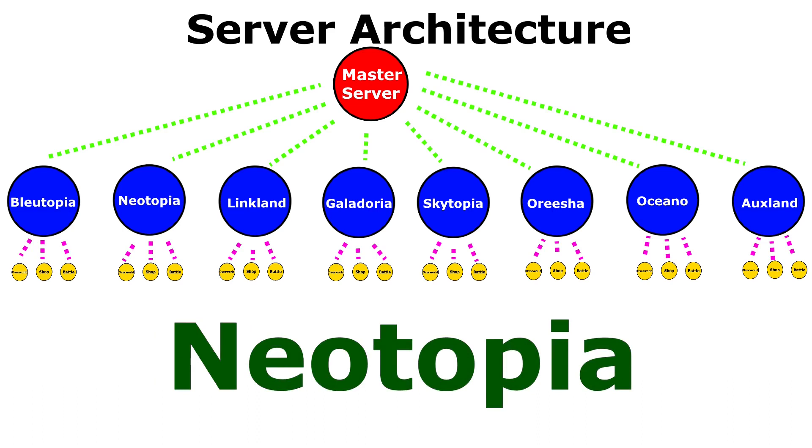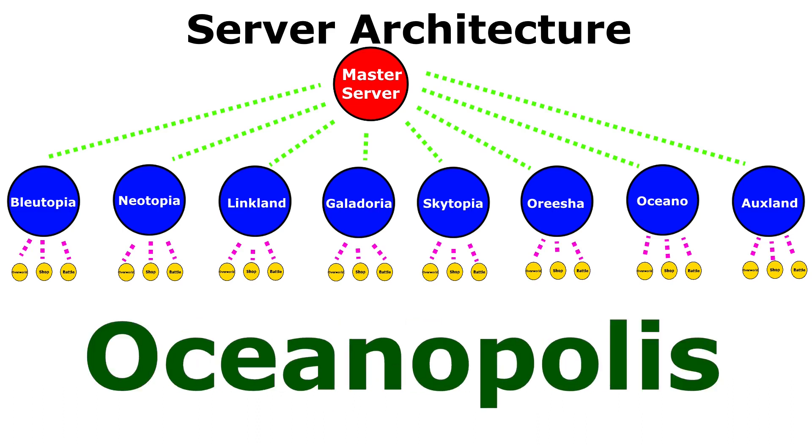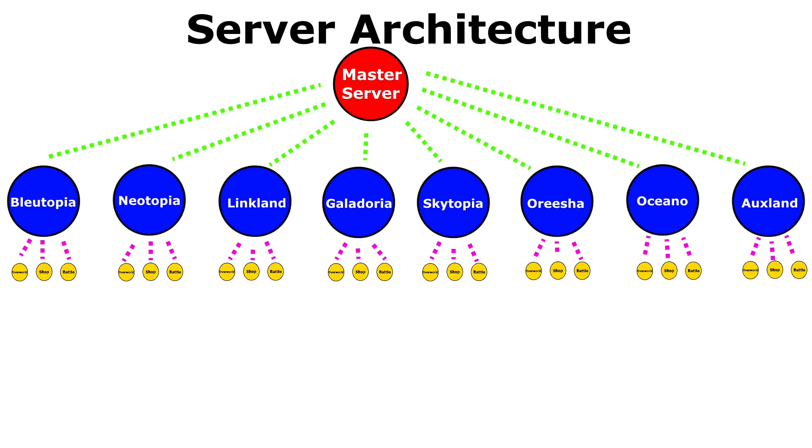Those countries are: Bluetopia, Neotopia, Linkland, Galidoria, Skytopia, Orisha, Oceano, and Oxland. Eventually I would like to make maps of all these countries; however, the initial release of the game will only include the Bluetopia part of the real world.